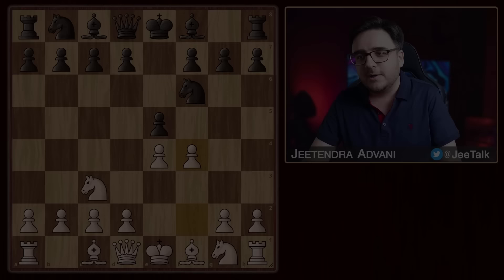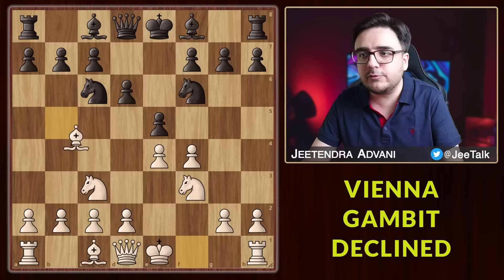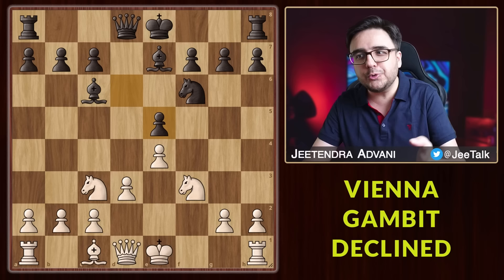What if he declines with d6? The ideas are quite similar. First bring out the knight, attack the center. If he gets the other knight out, we can pin it with our bishop. Then open up this diagonal, eliminate the knight, put pressure on the center. Eventually you can castle and attack along the f-file. Long term, this is a really good position to play as white.